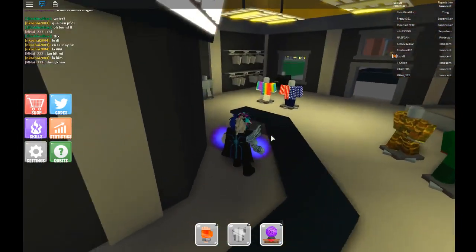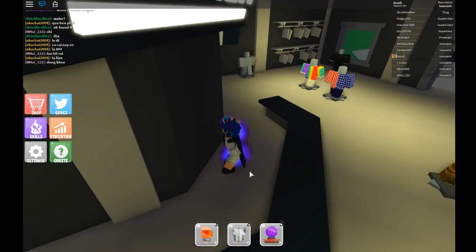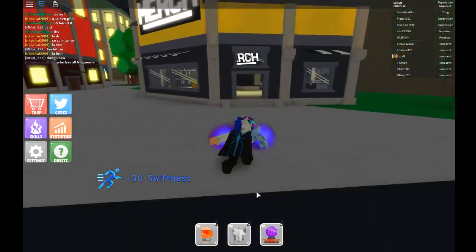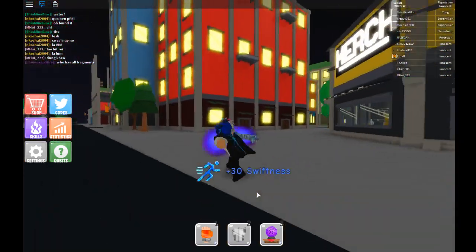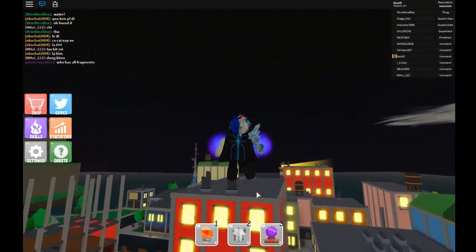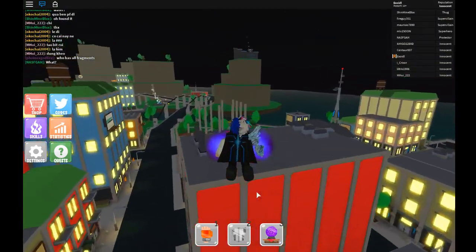The first fragment should be right in the merch store — it's very obvious, you can see it right there. The second one you have to go all the way to the construction site right here.